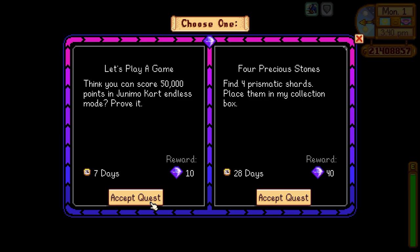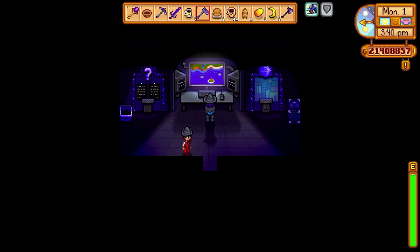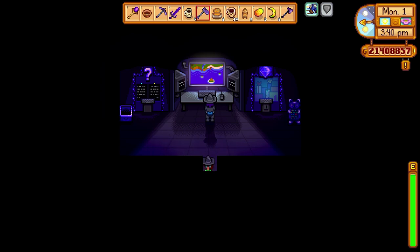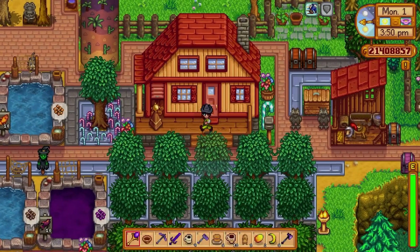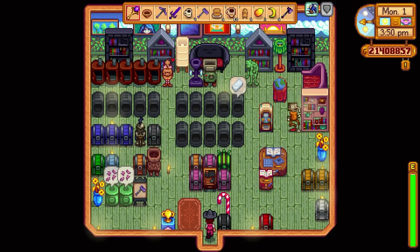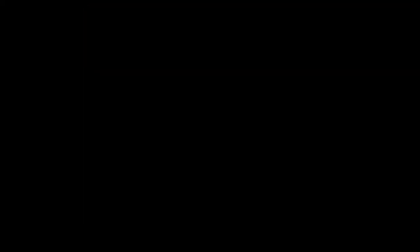I cannot score 50,000 in Junimo Kart on endless mode. Find four prismatic shards — well I can definitely do that. I suppose I actually have to go find them? No it just says place four in the box. I don't think that should be too hard. Let's just see if we have them — I may have four already. Let's take a peek. Yeah okay, beautiful. Four prismatic shards.